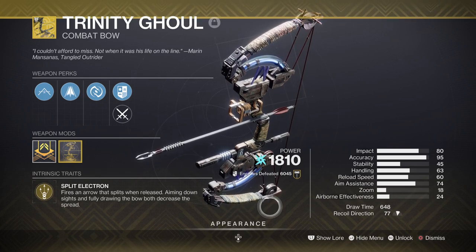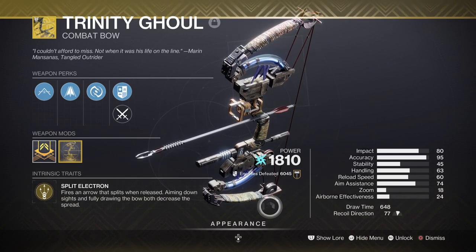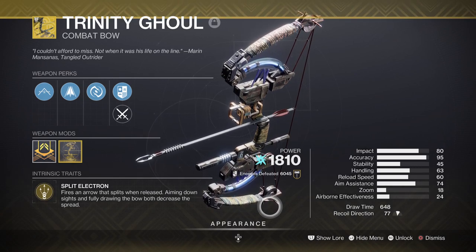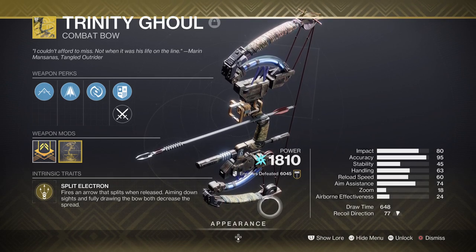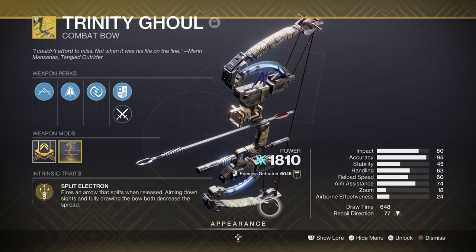With Foe Tracer's effect active and you getting a x4 surge buff, this weapon's Arc chain effect could become even more powerful when applying Grand Master content and certain fragments. Although a stronger Arc heavy would be more suited for this build, the build is flexible and can adapt to the user's needs — so if you want to use a Grand Overture instead with a x4 surge, then by all means go ahead.